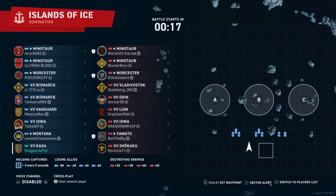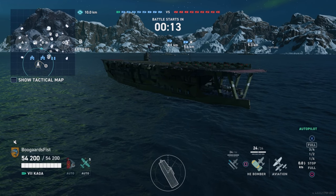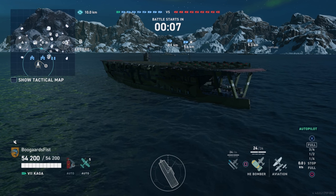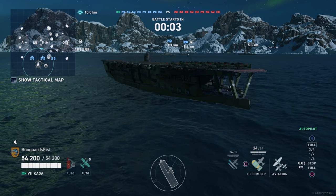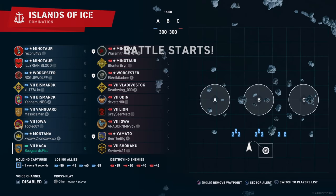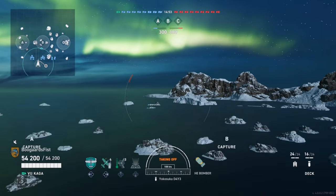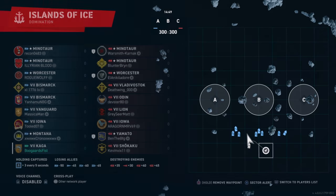We're checking out Islands of Ice - a new map - in Domination mode. No destroyers in this match. Usually with carriers, what I advocate doing is flying around to spot the destroyers for our team, then constantly harass them, keep them spotted, maybe drop some bombs, and hopefully get teammates interested in shooting at them. But no destroyers this game, so we need a different approach.